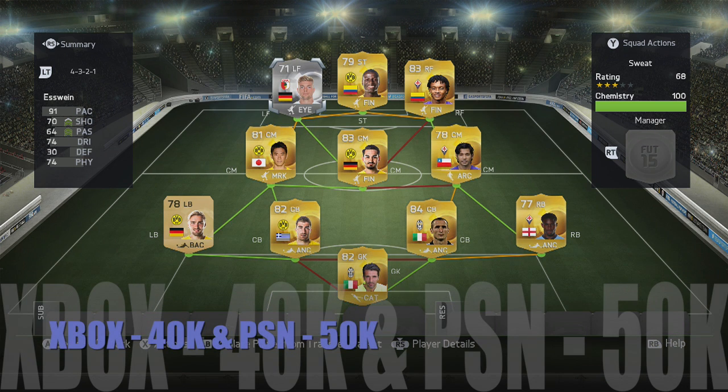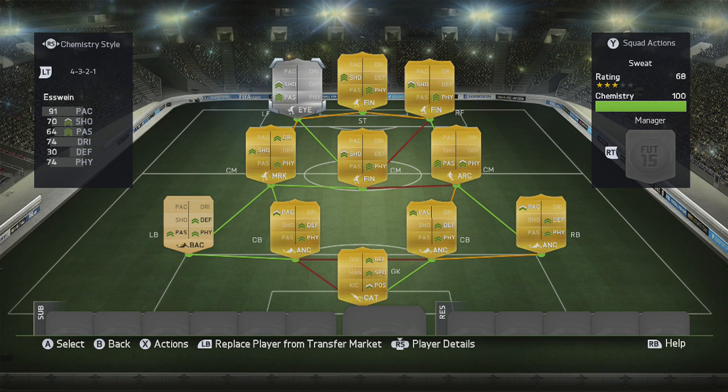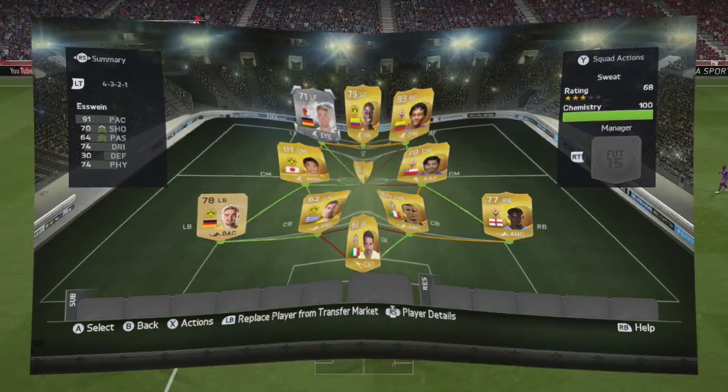So there you go guys, that is the squad — it will set you back 40k on Xbox and 50k on PlayStation. All players get perfect chemistry as you'd expect. If you want me to build you a squad, drop a comment below or message me on Twitter and I'll accommodate as many requests as possible. Hopefully you enjoyed this video — if you did, leave a like, comment, subscribe, and as always, enjoy the goals!